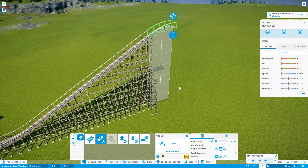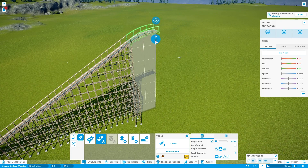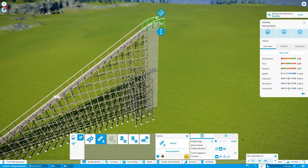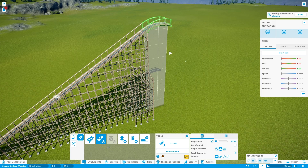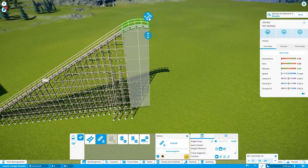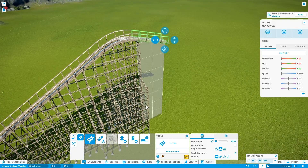Let's see how tall we can actually make this coaster. I think we can go just a little bit higher — about 30 meters. That's exactly 30 meters. This will be the end of the lift hill, where I want it to go slightly down so that we can release the coaster from the cable, and gravity will take it from that point onward.